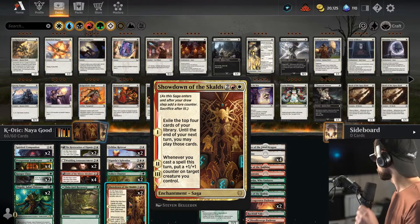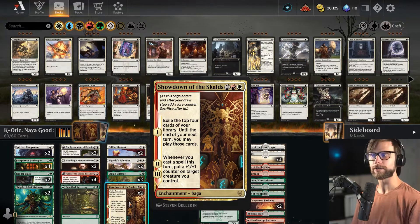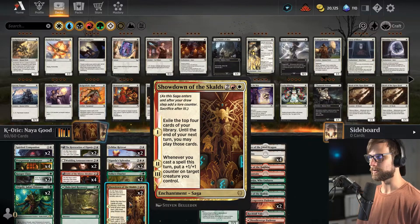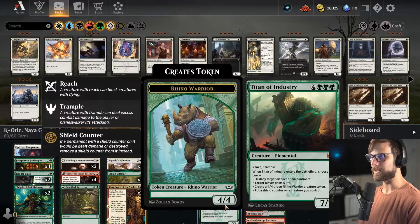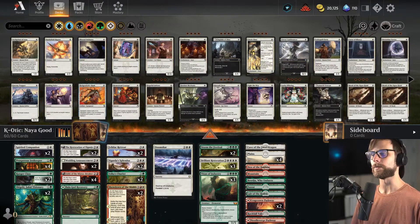Showdown of the Skalds is a really interesting card as well — it allows you to hopefully throw some +1/+1 counters on smaller creatures and just gives you more plays. We do have Doomskar, and then sitting at the top: Brilliant Restoration, Storm the Festival, and Titan of Industry — just huge powerful things that are hopefully going to win us the game.